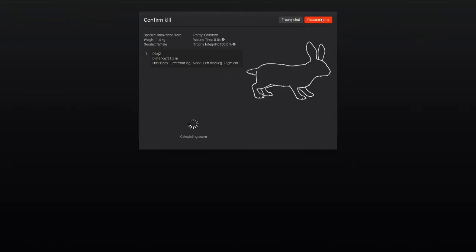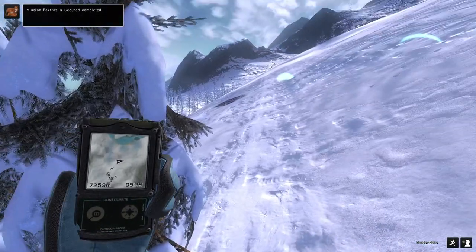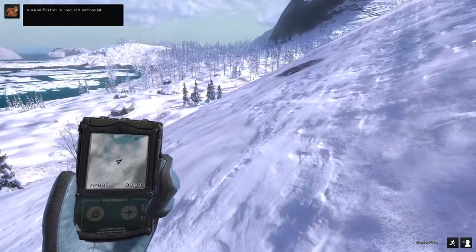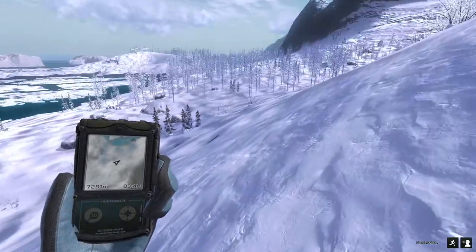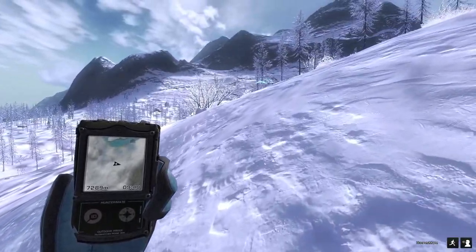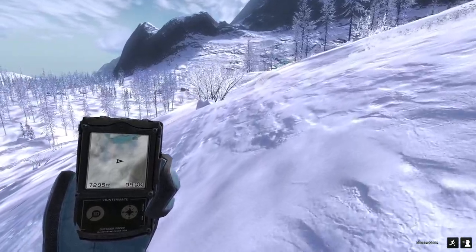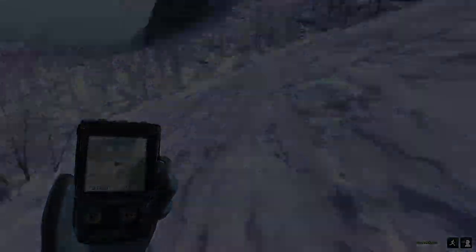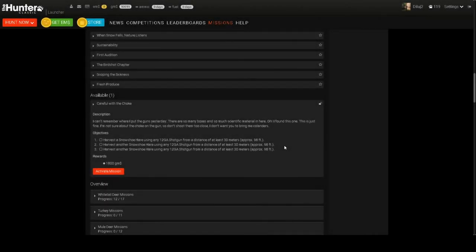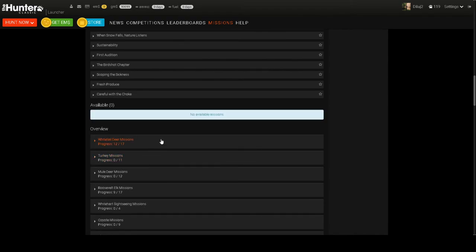1.4 kg, and that gets that mission done. We'll go see what we've got next. I think we're gonna go do some doll sheep hunting for our next mission - see if we can find that 160. That should definitely have us over our 11,000 GMs for our 300 rifle. And that'll probably be a good place to end this video off. Our next snowshoe mission is harvest three snowshoe hares with any 12-gauge shotgun from over 30 meters - our 12-gauge single shot will do just fine for that.